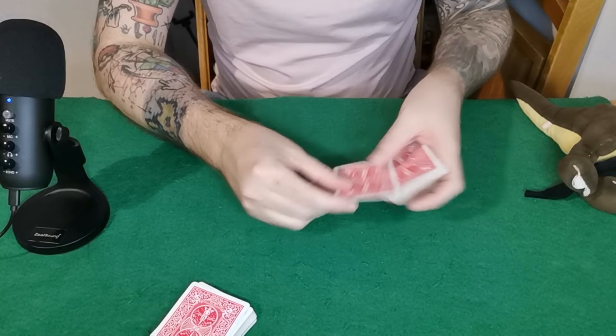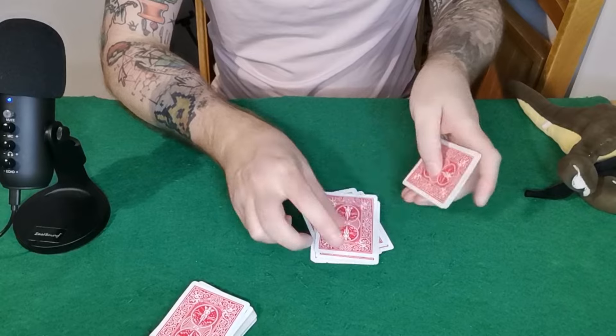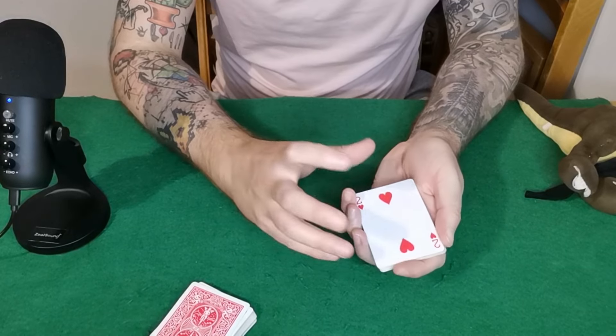Ask them to spell out their card — so they'll spell out S-E-V-E-N-O-F-H-E-A-R-T-S, dealing one card per letter, then put the rest of the cards on top. Tell them their card is clearly not at the top and it's not at the bottom.